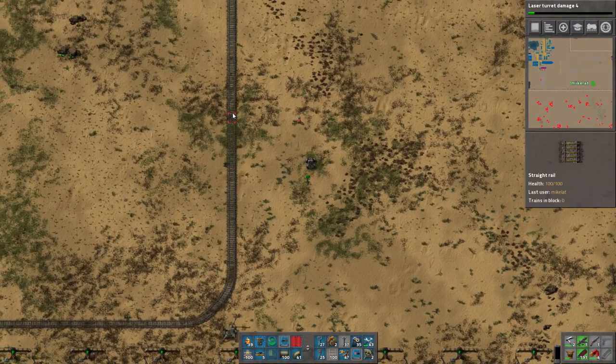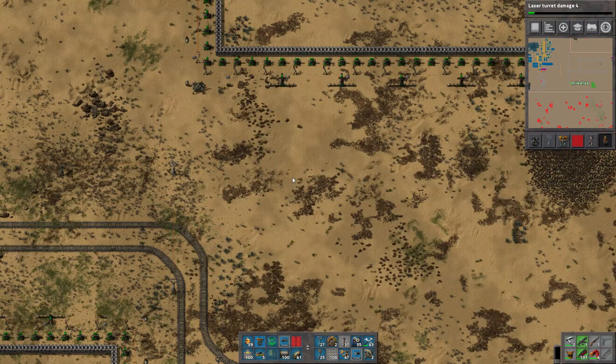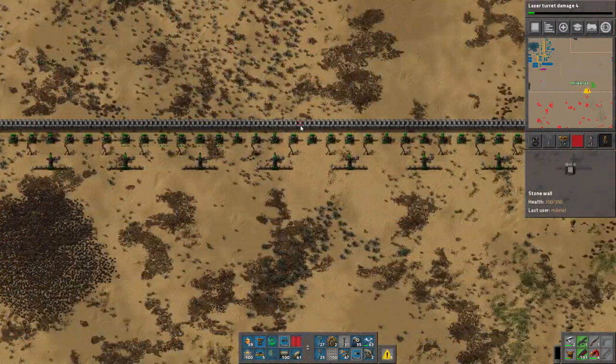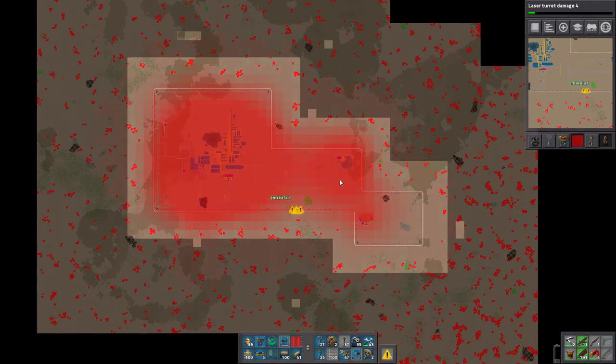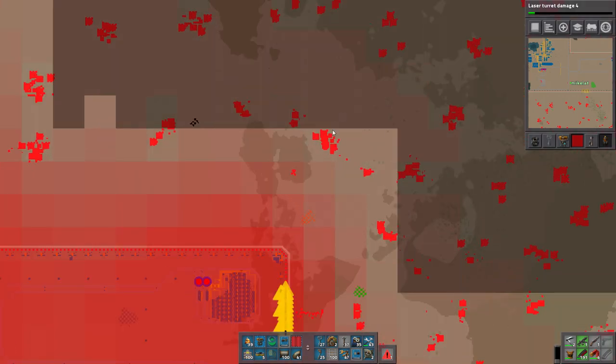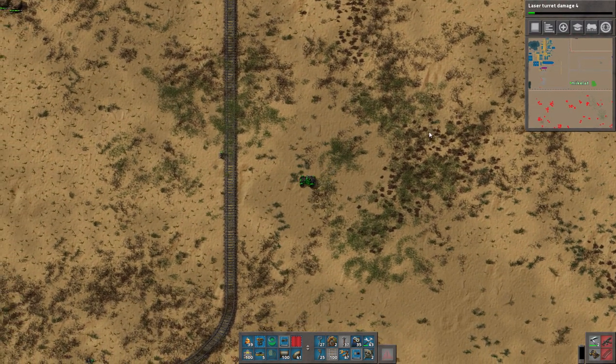The wall has been completed around the perimeter. The pollution cloud roughly correlates with this area, mostly because the biter nests are actually a huge source of pollution dissipation.